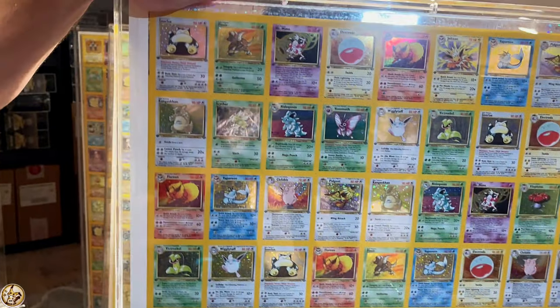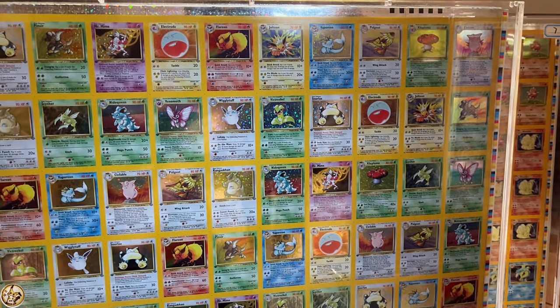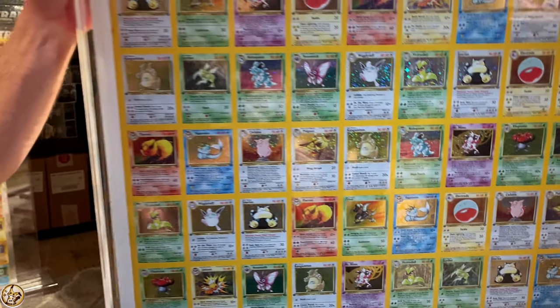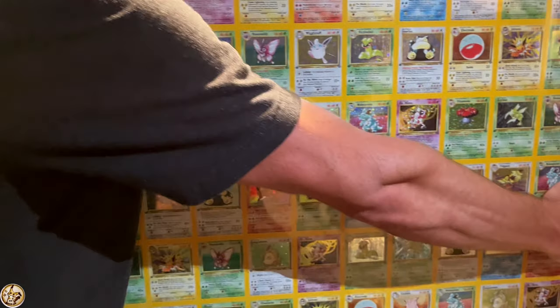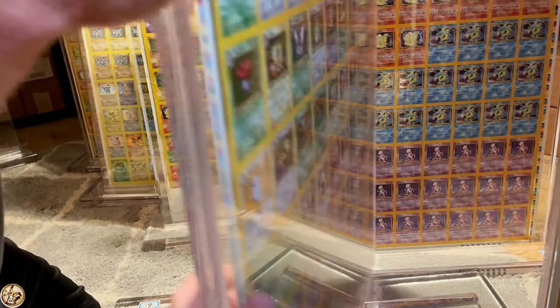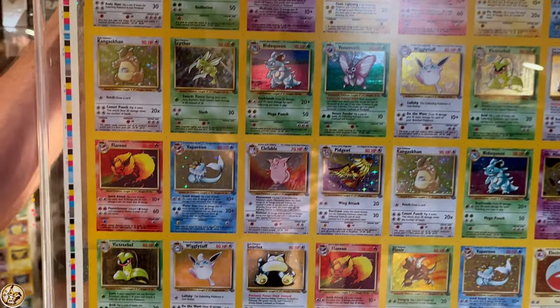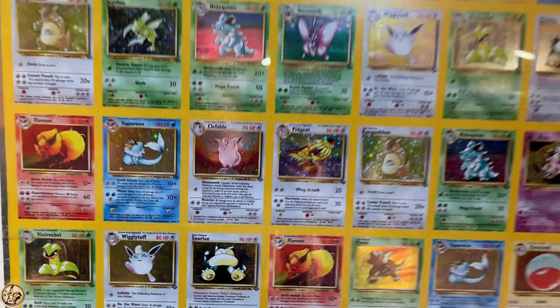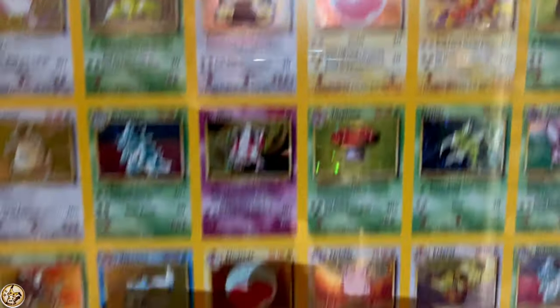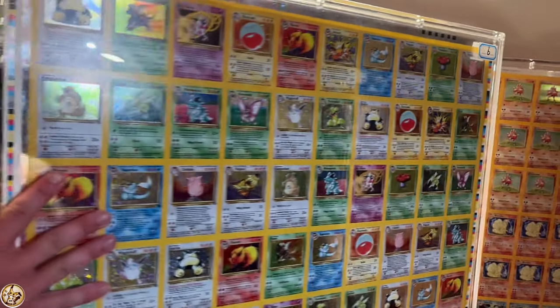This is first edition Jungle. Behind it, I've got a limited Jungle — I'm going to flip it around. What's cool about the Jungle — the acrylic is still pretty light, all things considered. This right here actually has upside down backsides. So if I were to look at the sheet, you can tell. We're going to have to take it downstairs. I forgot I even had the sheet.